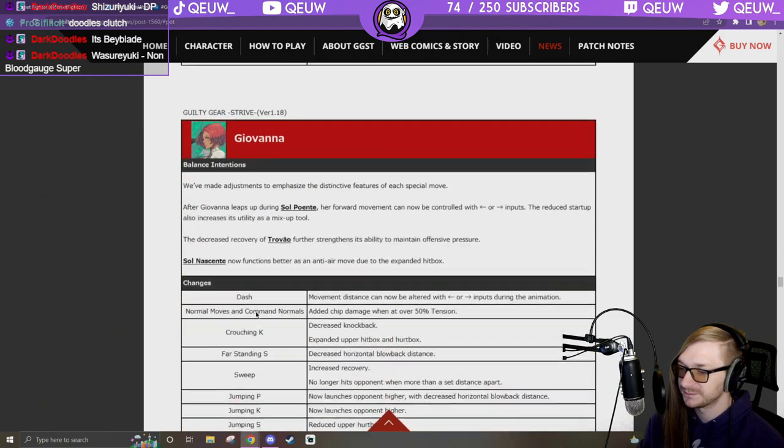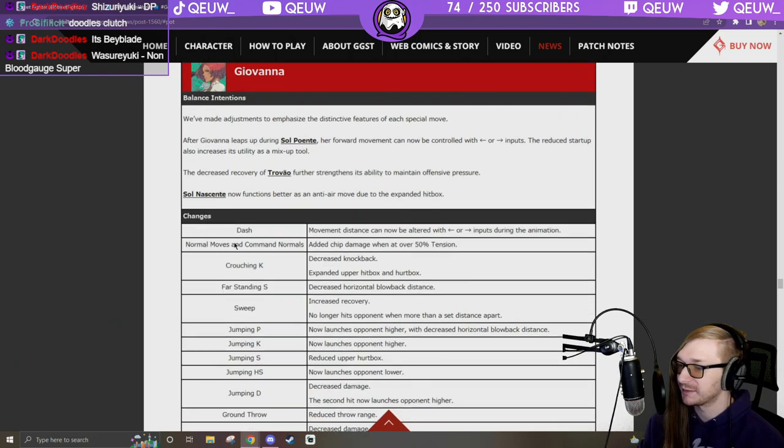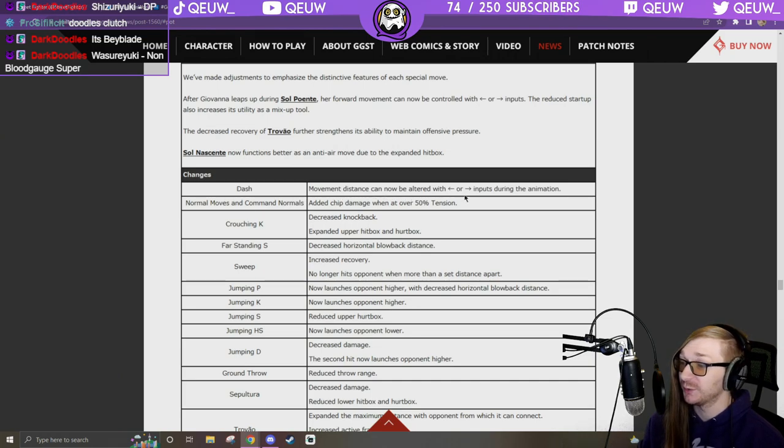Giovanna: adjustments made to emphasize distinctive features of each special move. After Giovanna leaps up during Sol Poente, her forward movement can now be controlled with backward or forward inputs. Reduced startup also increases utility as a mix-up tool. Decreased recovery of travel further strengthens offensive pressure. Sol Nascente now functions better as an anti-air due to expanded hitbox. Dash movement distance can now be altered with forward or backward input during animation.